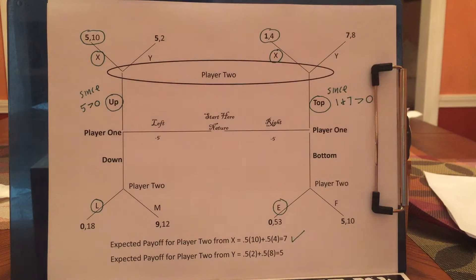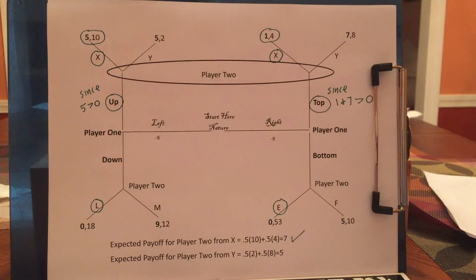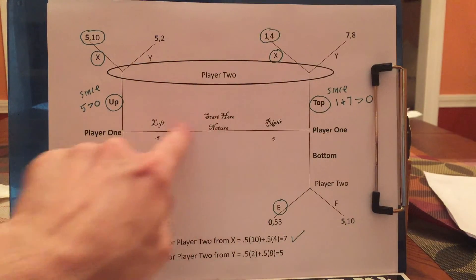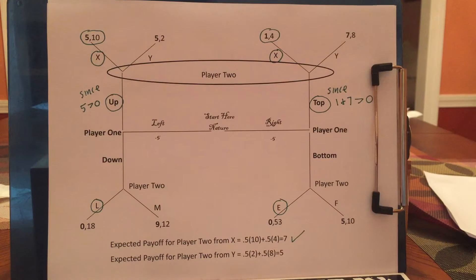So now let's figure out what player 2 should do here. This is a pooling equilibrium. Player 2, when he moves, if he's in this information set, doesn't figure out whether he's on the left or the right. So the uncertainty over player 1's type — nature is making player 1 a lefty or a righty — is unresolved, and that by definition is a pooling equilibrium. But player 2 still has to move, so he's left to figuring out what maximizes his expected payoff.